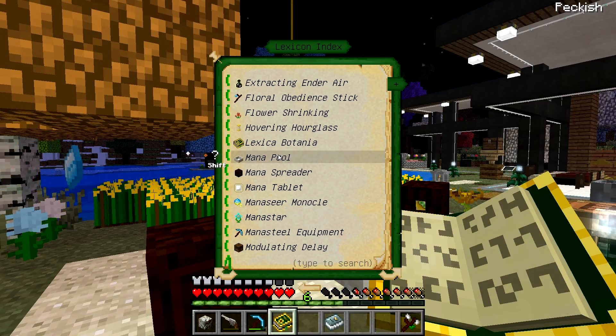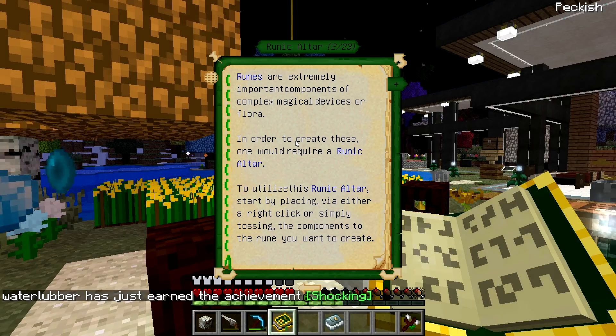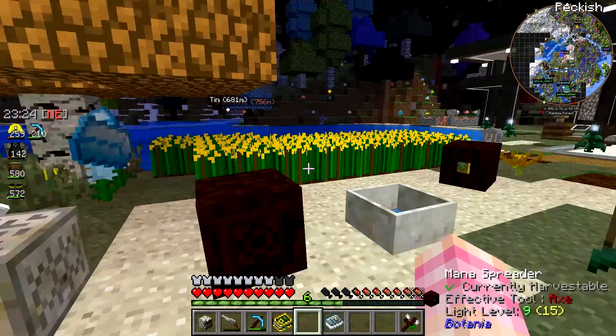Oh, that's a void monster — how pleasant. I started playing Subnautica again yesterday, it's quite good. I found some service info: by pointing a mana spreader to the altar it should be apparent when the altar has received enough mana. When that happens, drop a piece of living rock on top of it and use the wand on it again. Okay so I just have to put mana into this now.